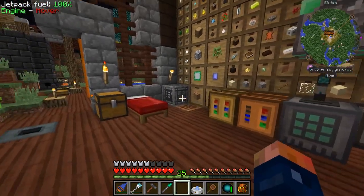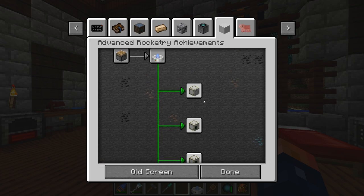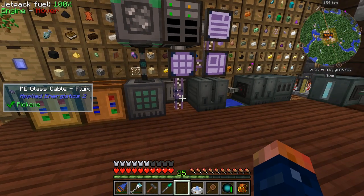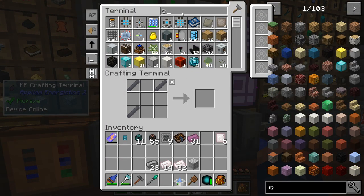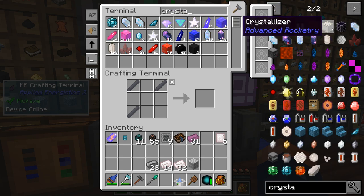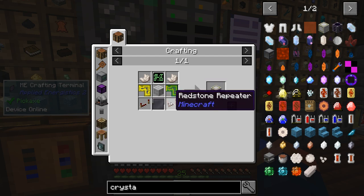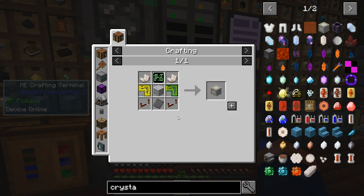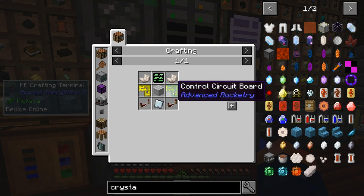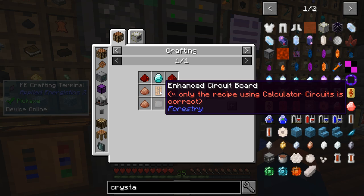And bam — we are in the space age! Awesome. There's our lovely trophy, but it's time to do some more work. With our holo projector, following the achievement guide, it says to make a crystallizer.